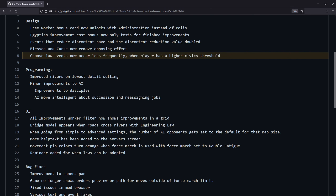Choose law events now occur less frequently when a player has a higher civics threshold. This couples with a UI change where a reminder is added for when laws can be adopted. Sometimes when you have a bunch of laws you haven't adopted and you hit 400 civics, you'd get an event for every law you haven't adopted, which is a little annoying. Now that'll just show up in the reminder, and you won't get the event to choose a law until you have more civics. I think it's better to have events be events and have notifications show up as reminders in the UI.